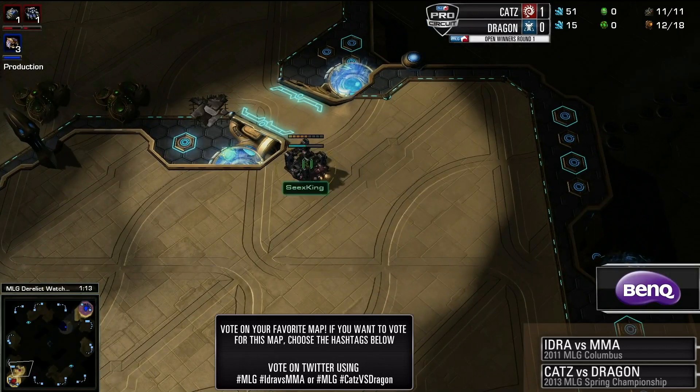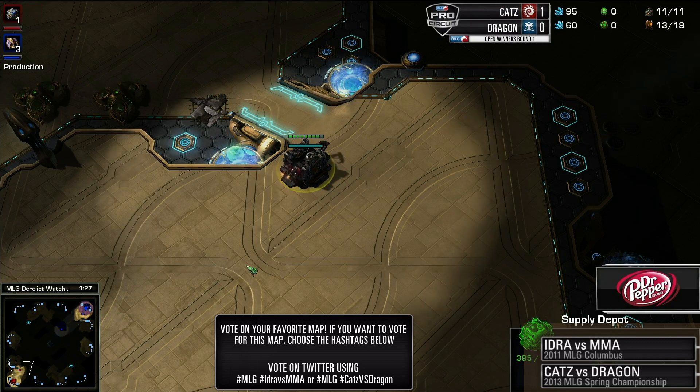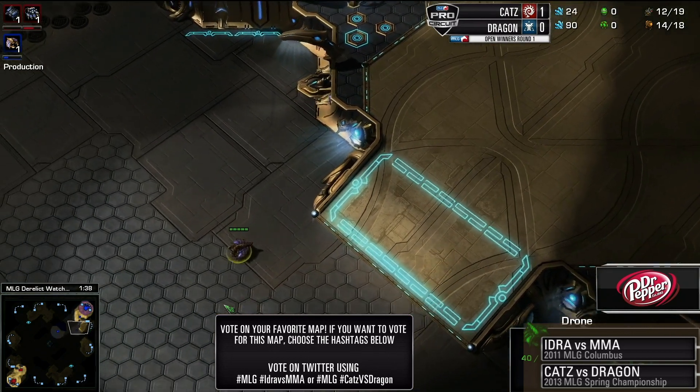TotalBiscuit, I'm trying to think of anything more sinister than a hatchery at your natural. A hatchery in the main. Oh my god, I haven't seen that in so long — a hatchery in the main base. That's what Cats used to do against Protoss. It did, actually, a long time ago, in a galaxy far, far away.